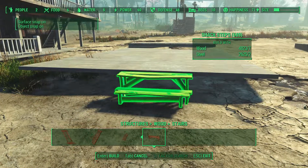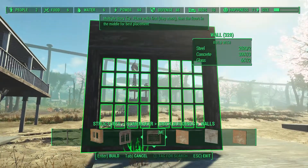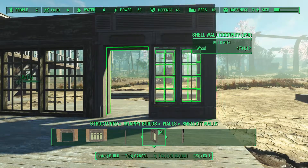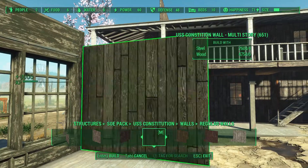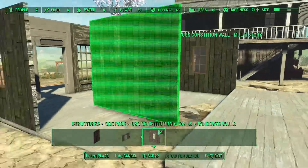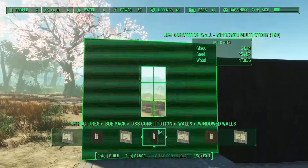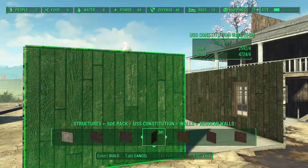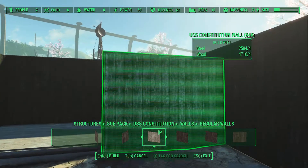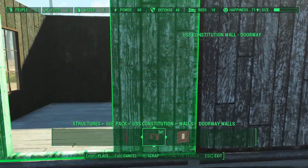I started by adding some stairs which I later removed — just temporary. The walls are from the Homemaker mod's building set; I went for the USS Constitution build set and chose green walls for this build, since green is the color of the general trader. The internal walls are also from the same set, and I chose a brighter white color for some of the walls.